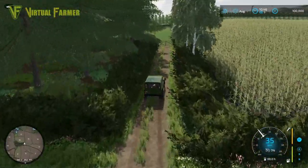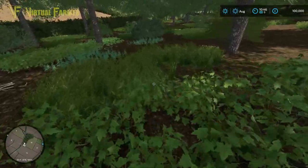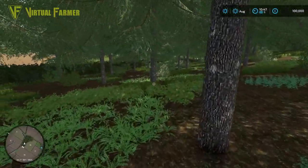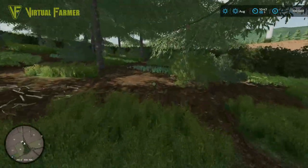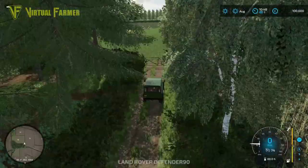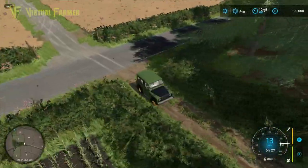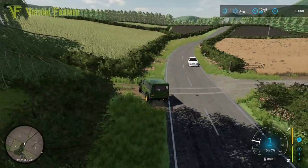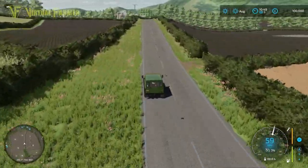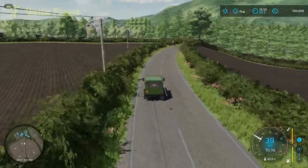We're going to have a look at a forestry area. There's a lot of traffic on these roads. Jumping through here — look at this: some nice variation, good placing of bushes making this forestry area a little bit more interesting. Really liking that, great attention to detail. The forestry and forest areas are always the best place to evaluate a map — you can see how much detail the map makers put in, covering an area that many players might never visit.